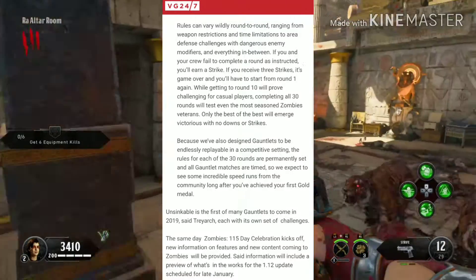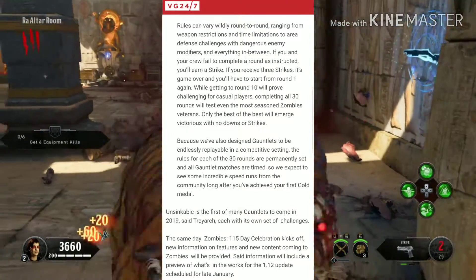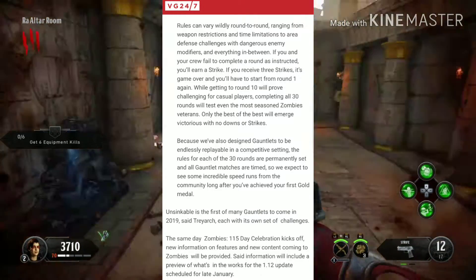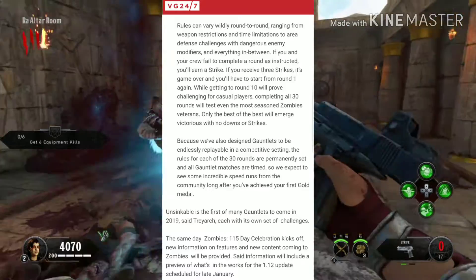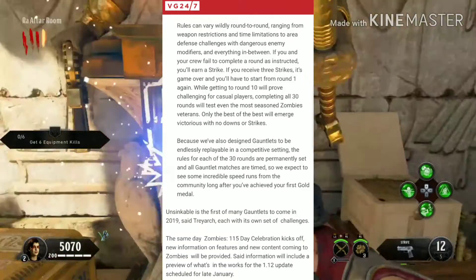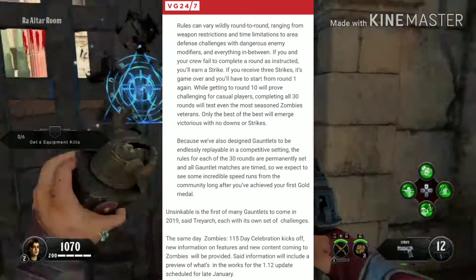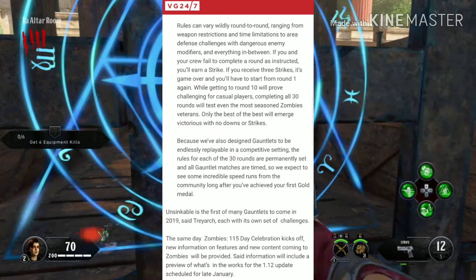If you and your crew fail to complete a round as instructed, you'll earn a strike. If you receive three strikes, it's game over and you'll have to start from round one again. While getting to round 10 will prove challenging for casual players, completing all 30 rounds will test even the most seasoned Zombie veterans. Only the best of the best will emerge victorious with no downs or strikes.